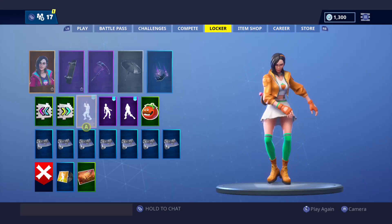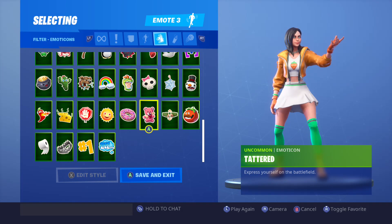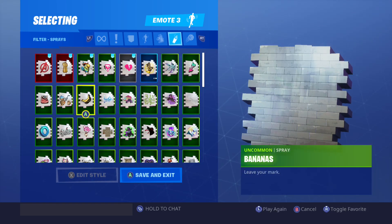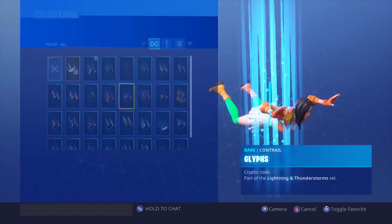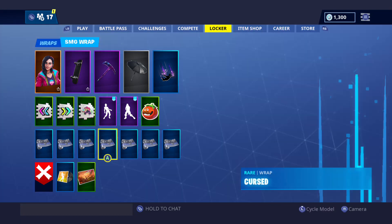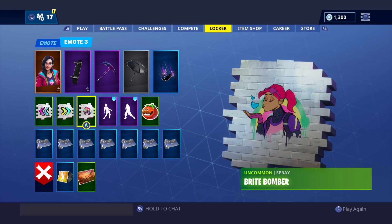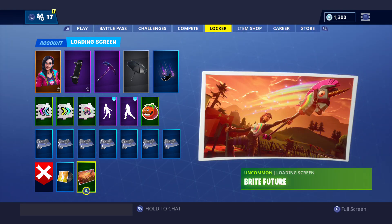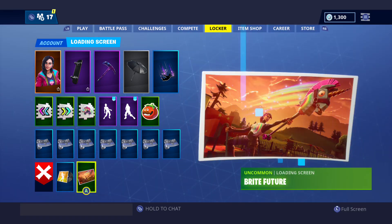Just look at it — the lighting and everything about it. I know it's got its own spray; I don't think it's got its own emoticon. We go to spray and we do have a Bright Bomber spray, so I pretty much got the whole set. I got the spray. I don't think it goes with any glider, but you've got the loading screen and the spray. Then obviously you've got the Thunderstorm set loading screens too — just like the Dark Bomber, but this one's the Bright Bomber.